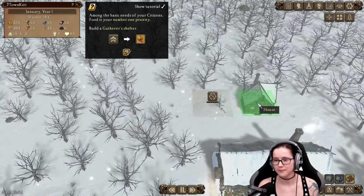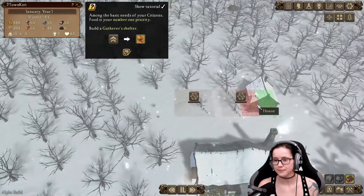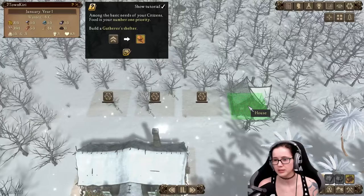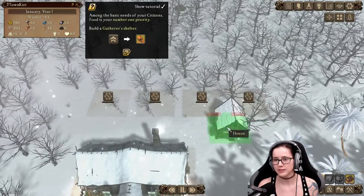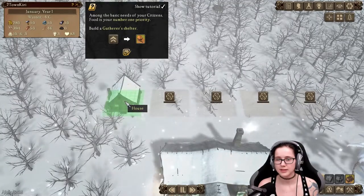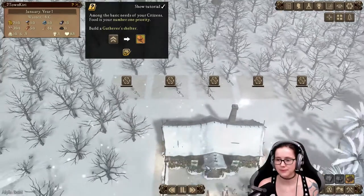We'll get the houses behind the town hall. This is the entrance. We're going to leave a bit of space here since I don't really know how this works yet. I don't know if we need rows, but it doesn't look like it. Four, and then we'll get this one — five houses. Good.